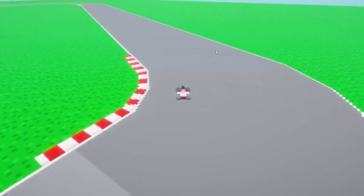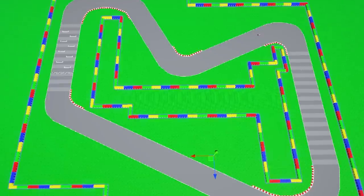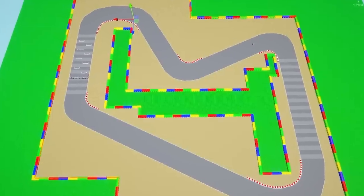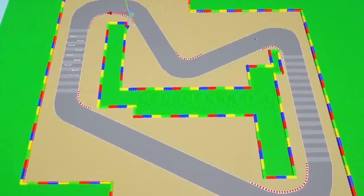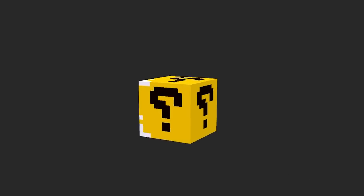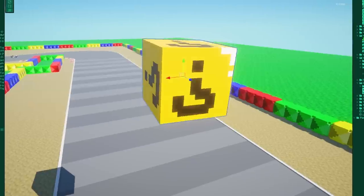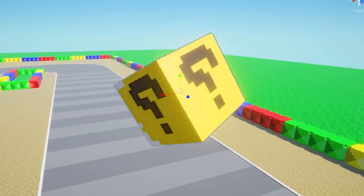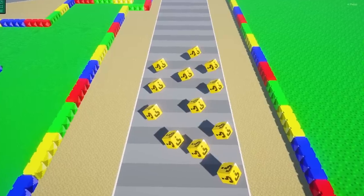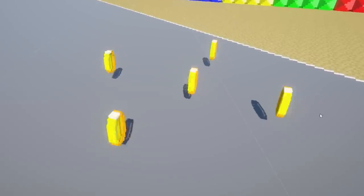We also have some props on the map, like these colored blocks — yellow, red, green, and blue. With those in place we now have the track, the colored boxes, and I also added the sand part of the level. We now have a racing track to play around in. Next up was the item box. In the original game there's just a sprite on the ground, but since this is a 3D game I bumped it up a notch and made it into a block — a spinny block. I used the same approach with the coins, making them spin above the ground.